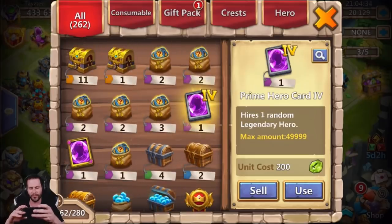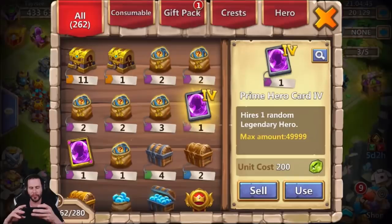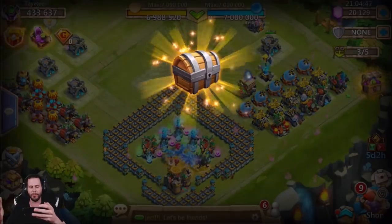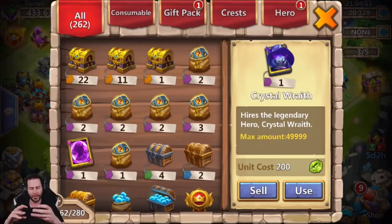We also have a Prime Hero card. The only hero I'm missing from this card is Boogeyman, so obviously I'm cheering for Boogeyman because I'd have a new hero on the free-to-play. Come on, Boogeyman me up — but it gave me Ripper. That's okay, whatever, we'll get some more of those cards.